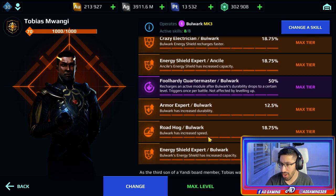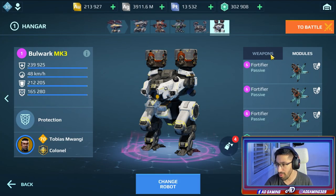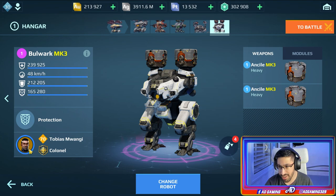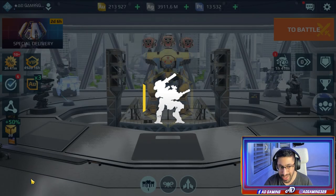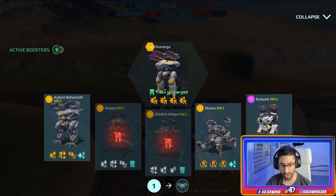We also have the Energy Shield Expert for the End Seal. As mentioned before, three fortifiers, and the End Seal itself - the Bulwark itself also has Ages Shield. This is gonna be crazy, let's test it, let's go!